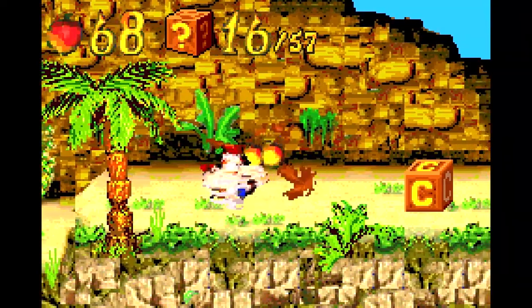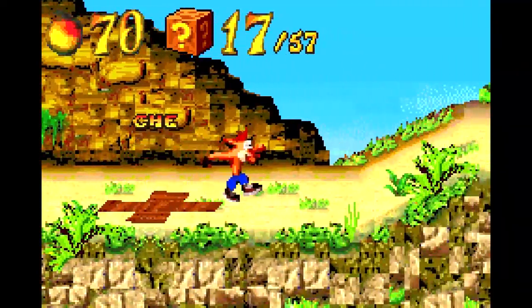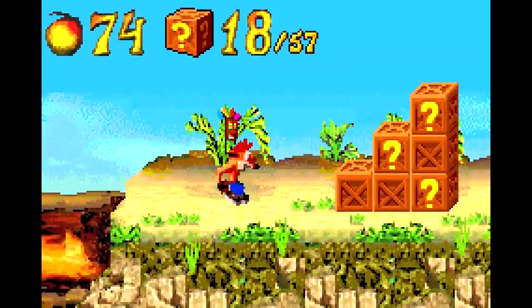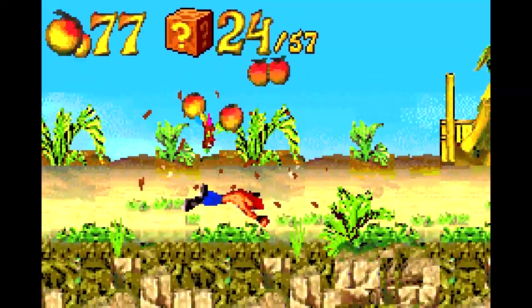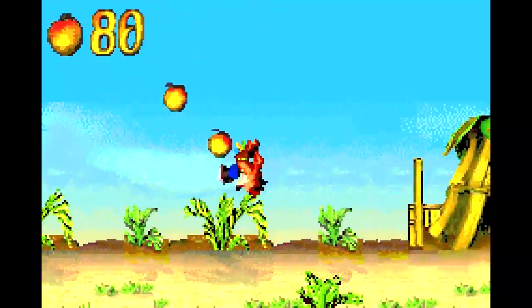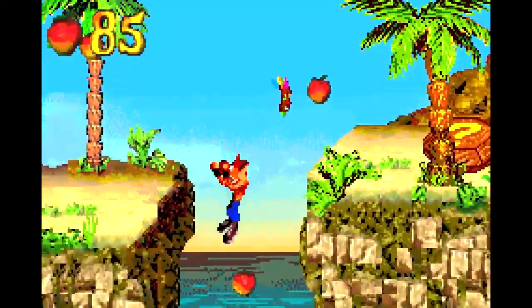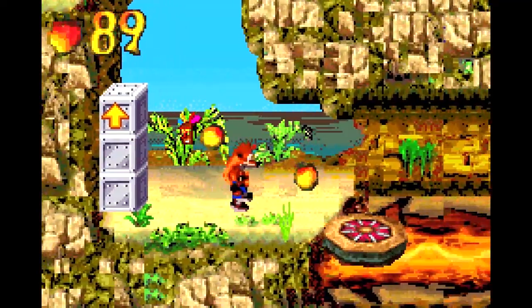In most instances, you might be better off just leaving the monkeys alone because of their rather erratic behavior. Once they get agitated, sometimes even if you do use a spin or a slide on them, they might still be able to hit you with the banana. So interacting with them is just a generally risky thing to do, and you should just avoid it if you can.